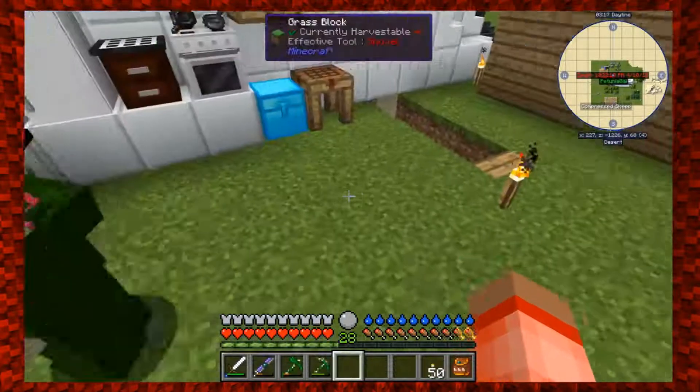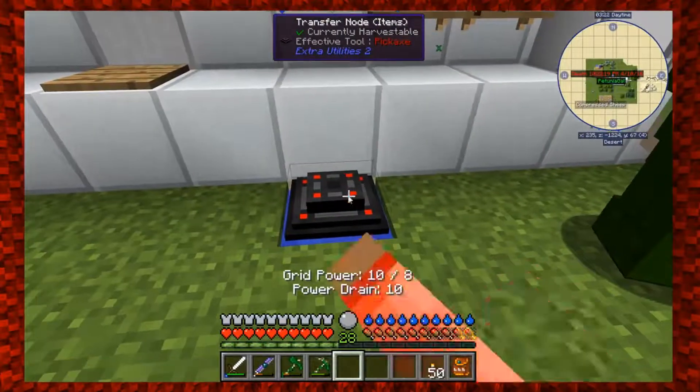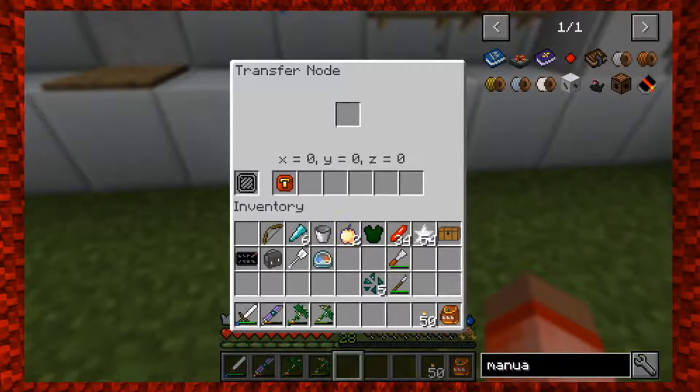Nope - that's a cheaty way and I'm not making that reservoir. It just pulls the source block out. Here's what her comment actually says: make a transfer node with a world interaction or mining upgrade - it works because it doesn't actually take the water source block, it checks for it, which saves server lag. You don't have logistics pipes but you can sort with item filters and transfer nodes.